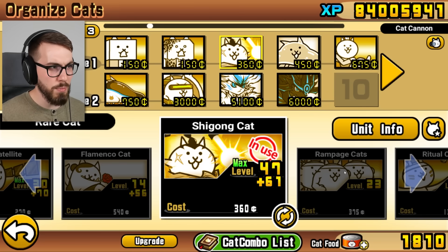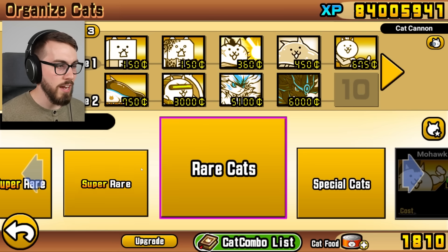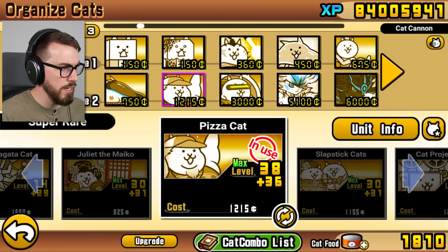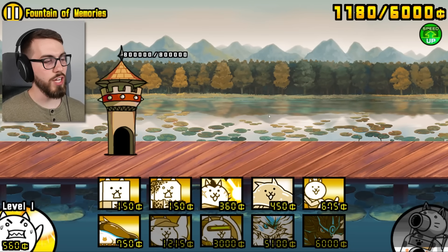As for the Aku guys, I don't think it's gonna be a big deal. I think we might actually just want Pizza Cat in here, because Pizza Cat has that wave attack, and if he hits something and pierces the shield, the wave attack usually takes care of the enemy, which is really nice. So get in there, Pizza Cat, and let's win the first level — Fountain of Memories!